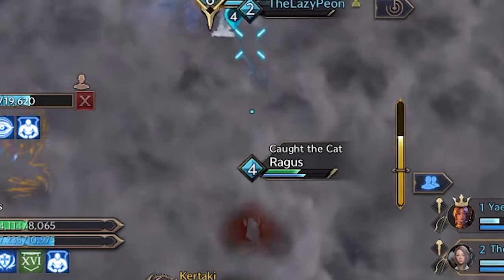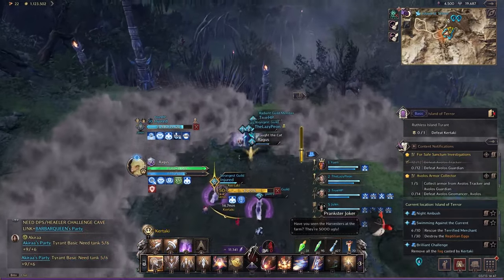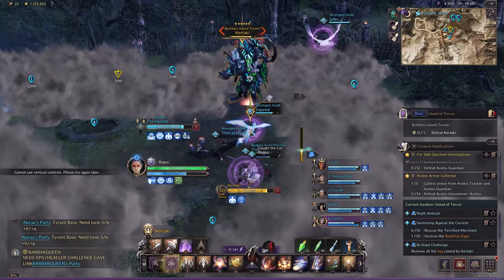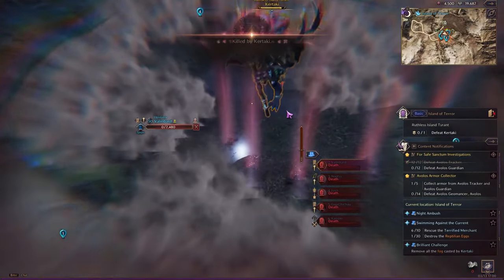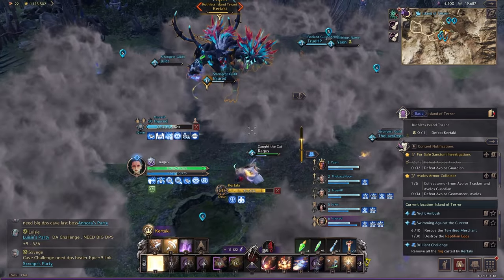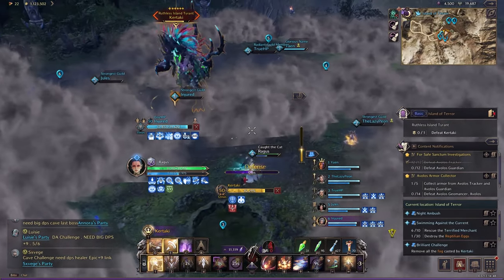Moving on to the fifth mechanic — geysers. You have to go to the chosen geyser that is bubbling. If any geyser that is chosen is not cleansed, the vent will not work and it's a game wipe. If you do clear it, it will be the same as before and then you go back to DPS. The only difference is there will only be one vent that works. After two more heavy attacks after the geysers, the boss will go into the hardest phase.